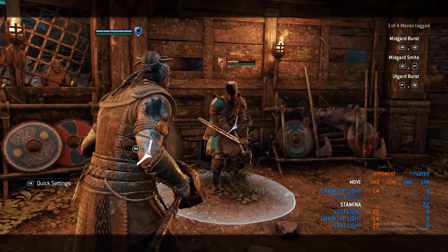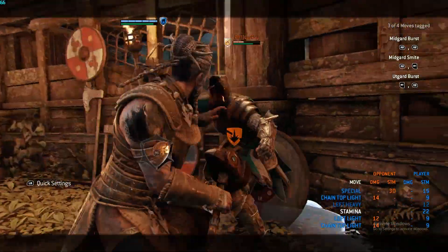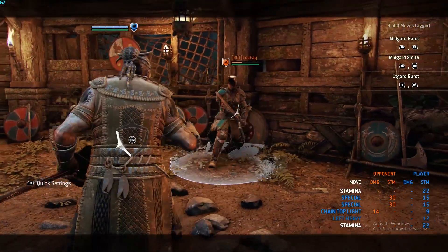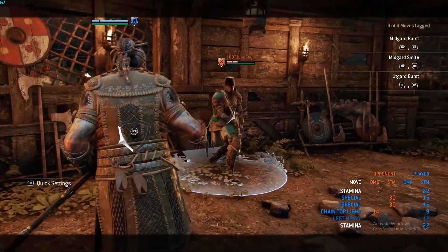If you do down with your left stick and your guard break button, you will do a bash. His bash drains stamina — that's about all it does, unless you have your first feat in Dominion matches, in which case it will give you health.